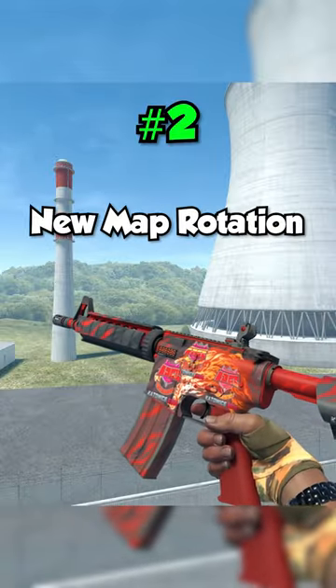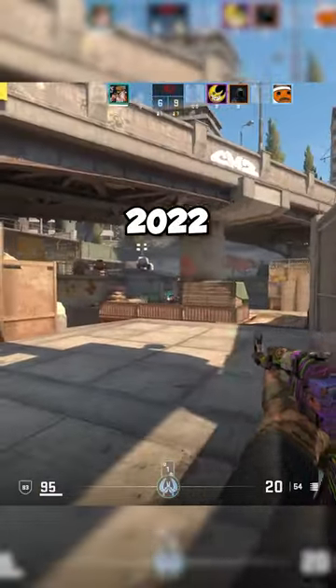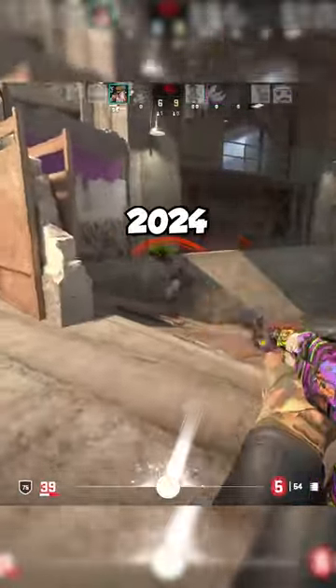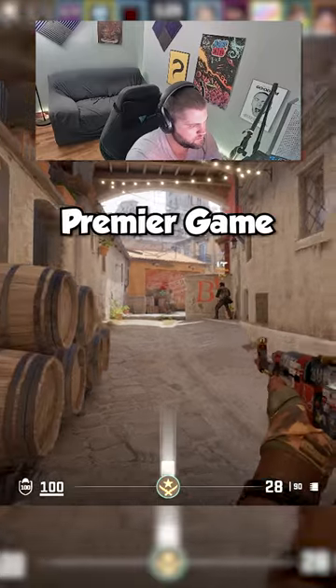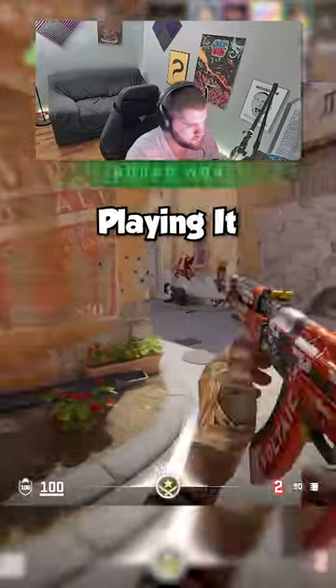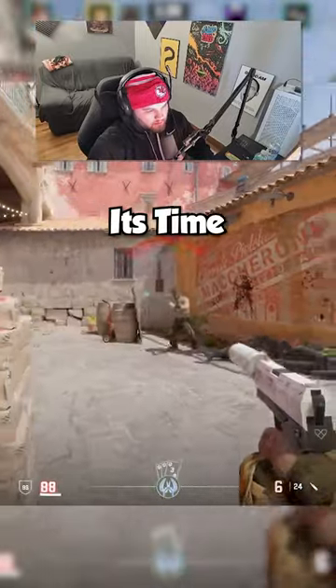At number two, we have a new map rotation. The latest change to the active map pool was in 2022 when Anubis replaced Dust 2. It is now 2024, and I am tired of queuing a premiere game just to get Mirage every single time. I've been playing it since 2014, and with maps like Cache and Train, it's time for some new maps.